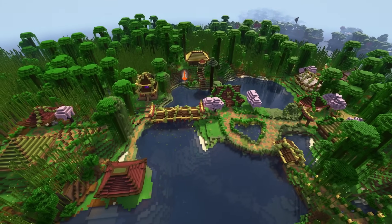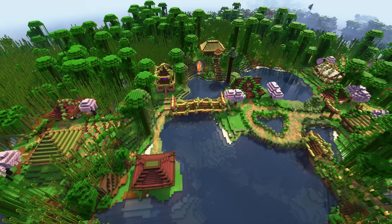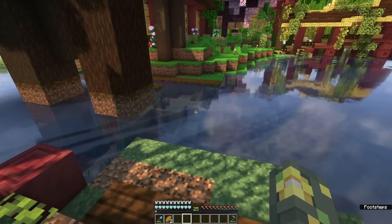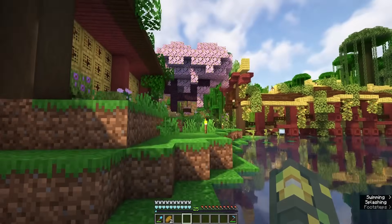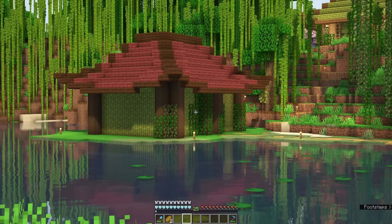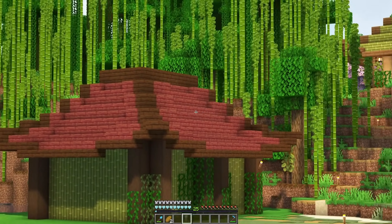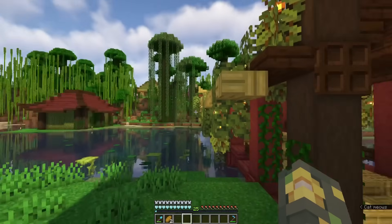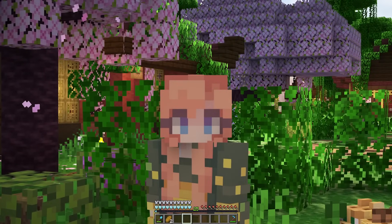Zooming all the way out, we have all of our little builds from our sniffer sanctuary to our storage room, all the way to our iron and skelly farms. Our area is looking so cozy. Even though I've officially decorated the exterior and interior of the storage room, I kind of forgot about completely decorating the exterior of our bamboo farm — it looks pretty sad. So we're going to add some leaves onto the roof and then actually decorate the exterior.